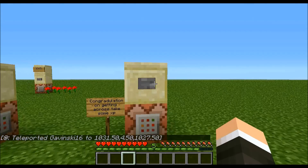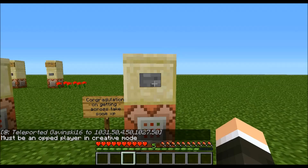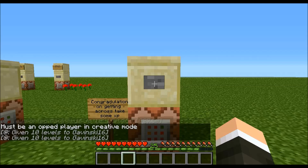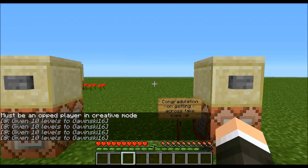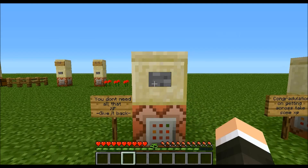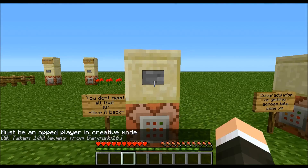Now that I'm on the other side, I can get some XP. This is going to give me experience points — it's going to give me ten levels to the nearest player. Click that and I get ten points, every time I click it. I don't really need all that XP, so this is going to take it away — same thing but with negative levels. So this takes away a hundred experience points.